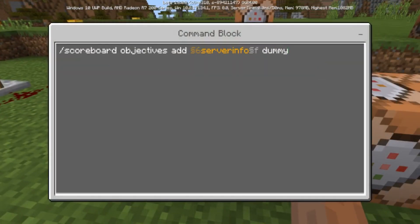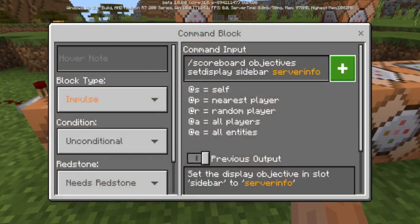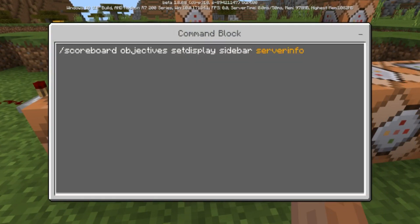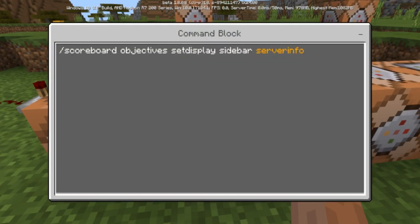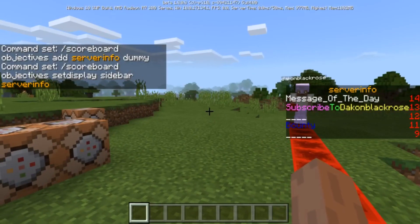Now for the server info sidebar, you'd do the same thing — create a dummy objective. You can add colors and numbers, but everything has to be lowercase. Don't put any uppercase because that doesn't work; you can't create an objective with an uppercase name. You would do 'scoreboard objectives setdisplay sidebar' and then the objective name, just like that, and it pops up on the side of your screen.